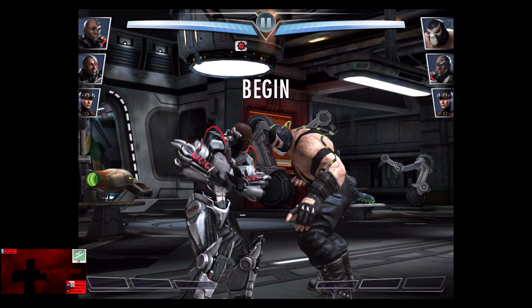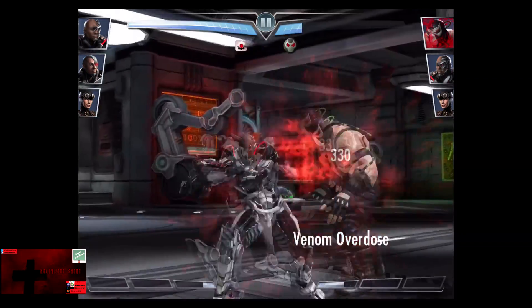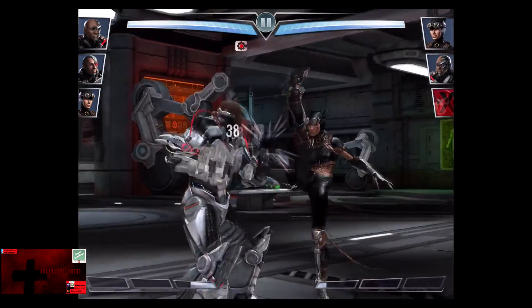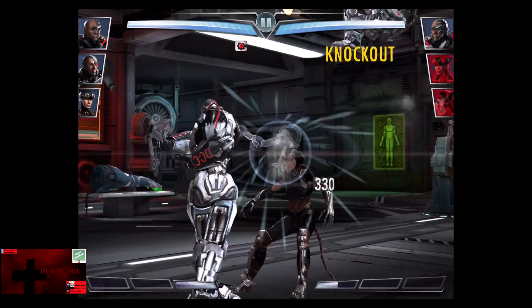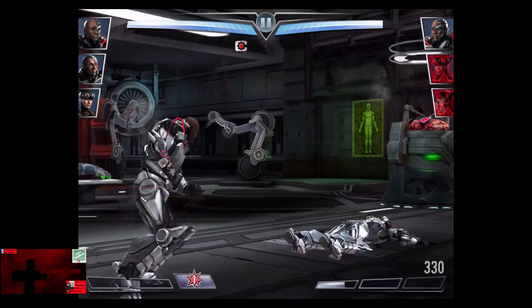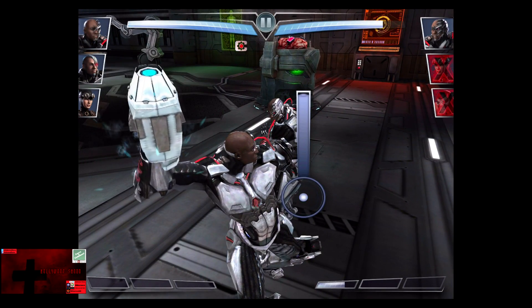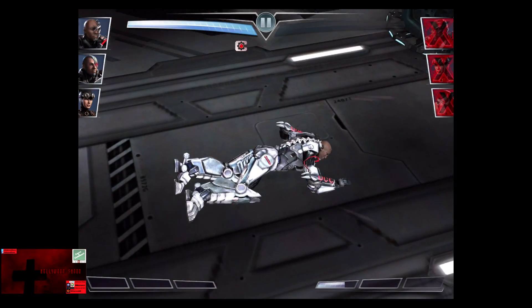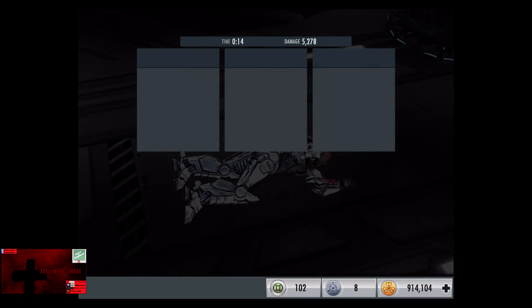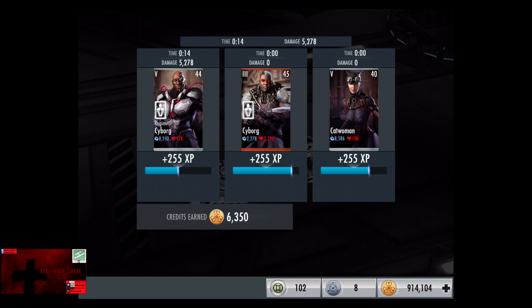Catwoman has the least health, Cyborg having the most at 1,800. Six punches takes out Bane. Catwoman comes in next and is knocked out in four punches, and Cyborg comes in. We're going to get off a Sonic Disruptor, and Cyborg does eliminate himself for the victory in the sixth fight. 255 XP, 6,350 credits.